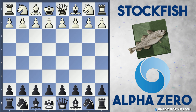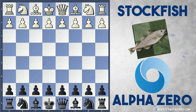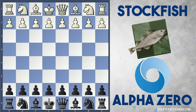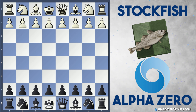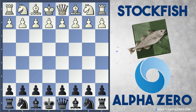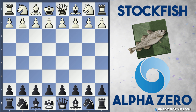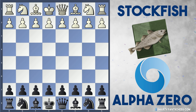Hello everyone, today we've got another smashing game featuring Stockfish 8 against Alpha Zero. In this game we're going to look at it from the black perspective because Alpha Zero is actually black. This is another typical example of Alpha Zero's play where they sacrifice loads of pawns for the attack, but it gets a bit messy during the middle game when Stockfish decides to sacrifice their own exchange for one of Alpha Zero's pieces.